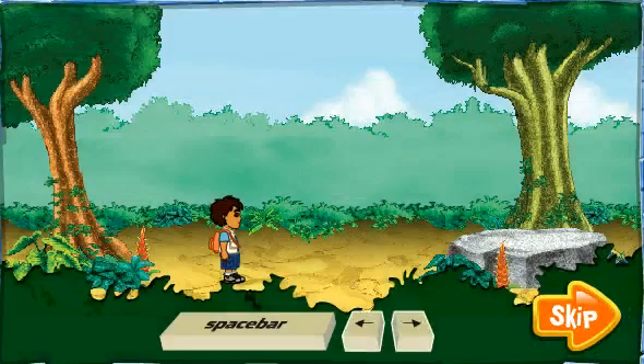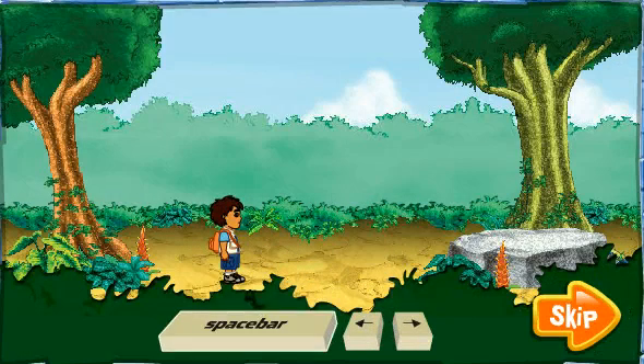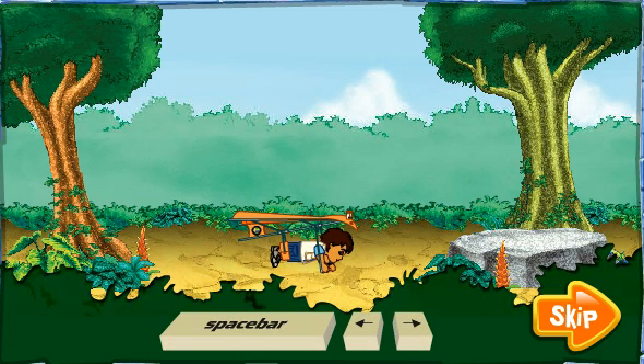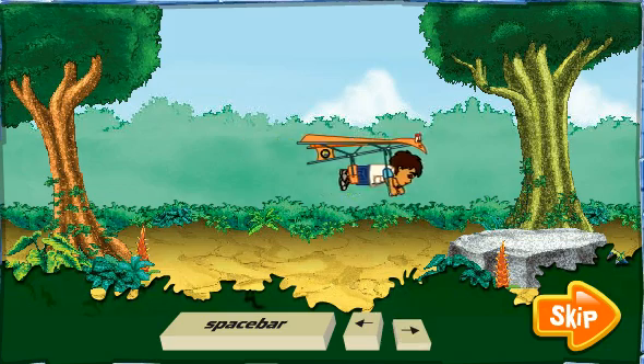Use the arrow keys to walk through the rainforest. Use the space bar to jump. Pick up fruit and corn. When Rescue Pack lights up, it's ready to transform so we can fly. Let's go on an adventure!